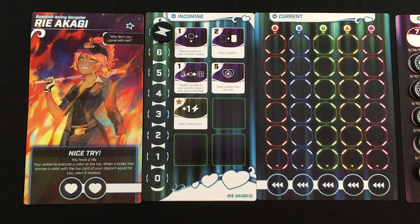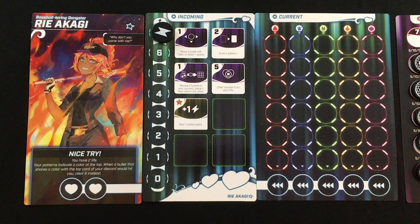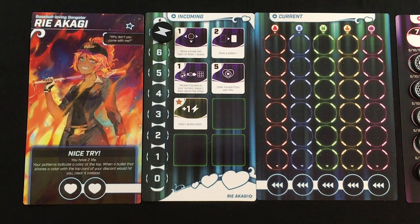Hey everybody, this is Mike with the One-Stop Co-op Shop. This is one I have been waiting for ever since I did my Kickstarter preview — it was my number one most anticipated Kickstarter of 2020. We're talking about Bullet Baby from Level 99 Games, and thank you to them for sending me a copy. Today I'm going to show you a full solo playthrough of my heroine against a boss. I picked a hard character — we'll see if I can survive. I have a separate review video that went up at the same time, so check that out if you want to hear if the game met my high expectations.